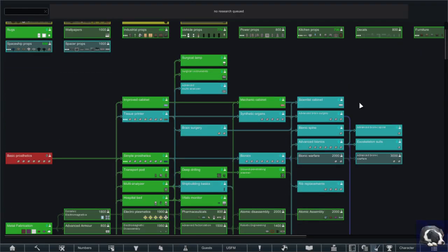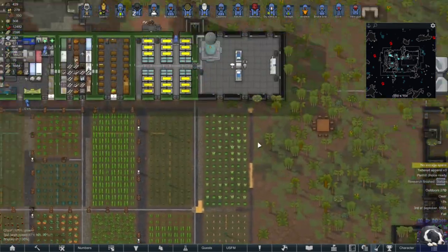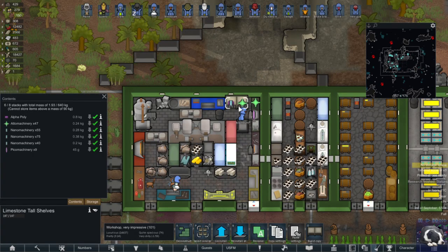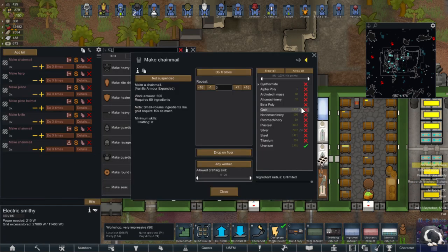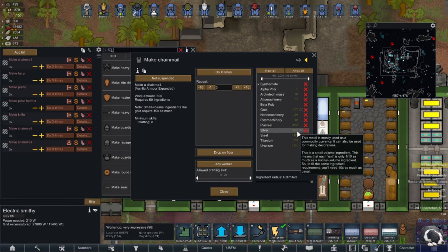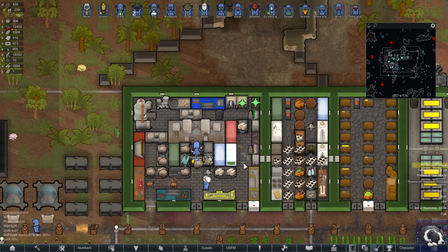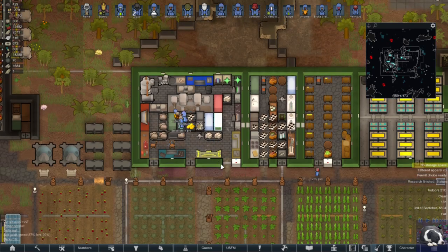I was trying to think how you can nerf it, and I think the only way is to make it use gold and silver where you have to use ten times as much — small volume ingredient. This is the balancing the mod creator decided on. I don't know, maybe it makes sense because it's worth so much.